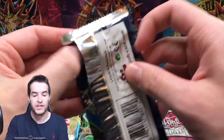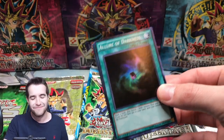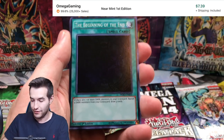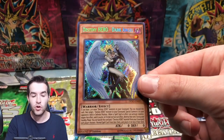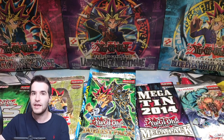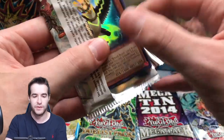Let's go with a Destiny Soldiers first edition. I opened a first edition box of this - it was like 40 bucks back when I first got back. Allure of Darkness right when I got back into Yu-Gi-Oh! That is a good pull - that's like a $2 card. Abyss Script, Destiny Hero Dark Angel. This set doesn't have too much value, but those Allures are probably some of the best cards.